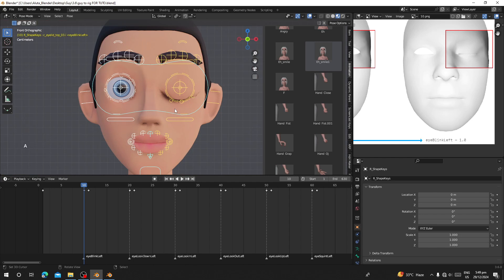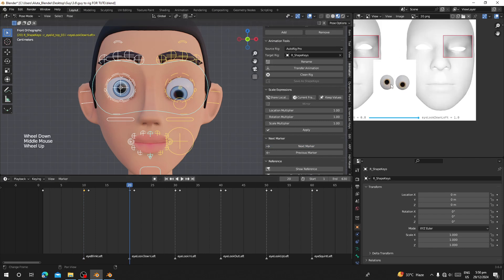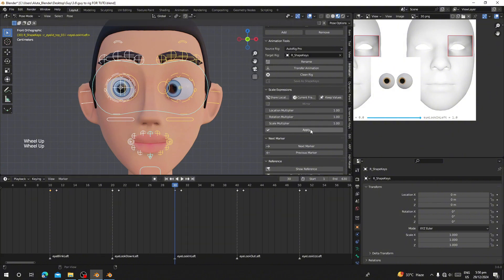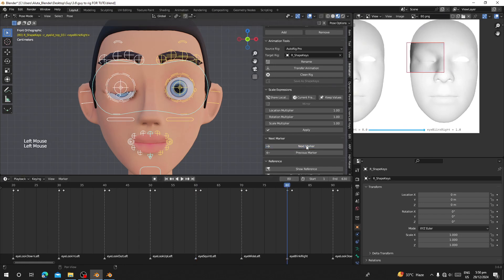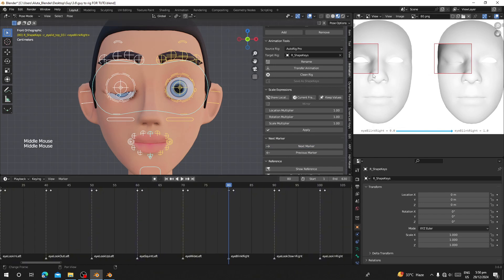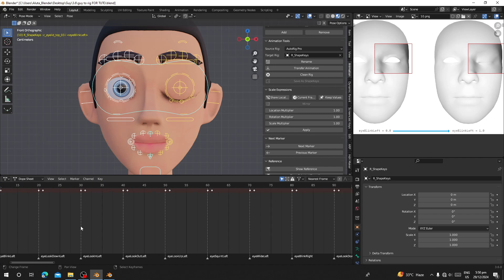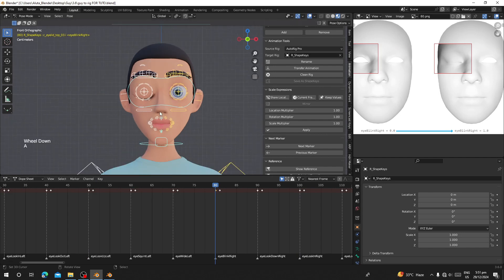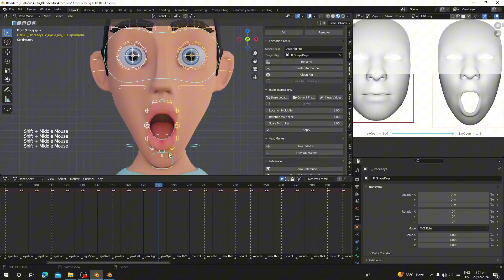Go to Pose Mode and move the bone to make it blink. Select everything, press I to insert, and choose Location, Rotation, and Scale. You can jump to the next marker — for example, Eye Look Down Left shows how the eye should look down. For Eye Blink Right, select all your bones, go to Keys and Copy Keyframe, then jump to Eye Blink Left, go to Keys and Paste Flipped — this will make it blink correctly.